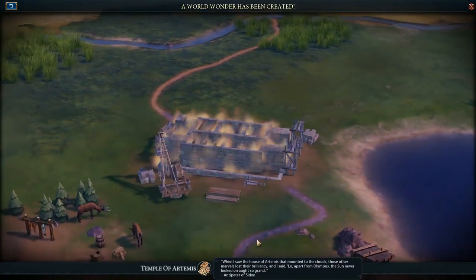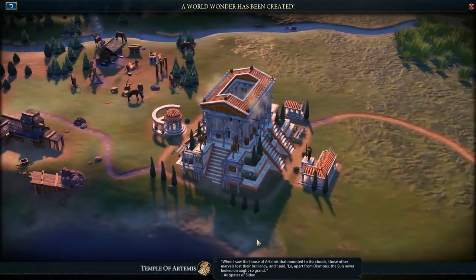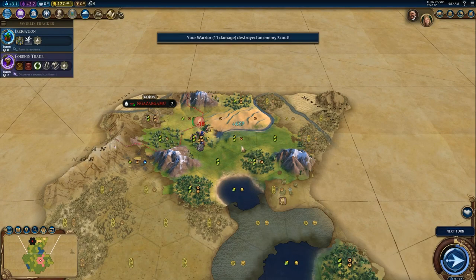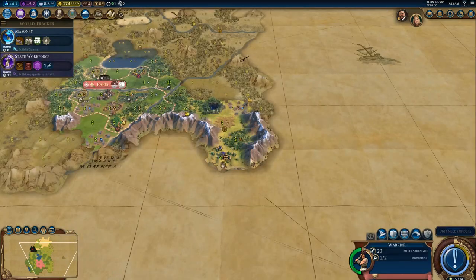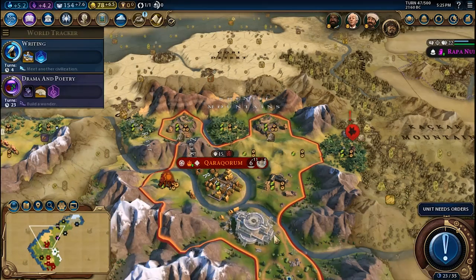If you want to try this combo, check the top right corner suggested video that explains more about the Temple of Artemis Wonder. For Bronze Working, you can boost it with the Warrior and Slinger by killing barbarians. This technology will unlock the power to chop down rainforests with your builders.